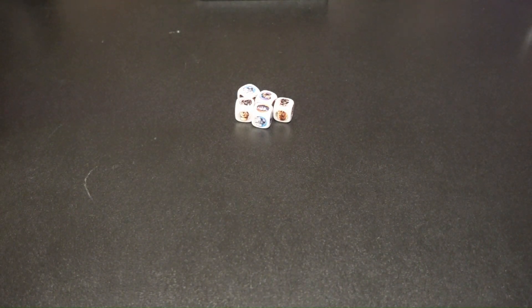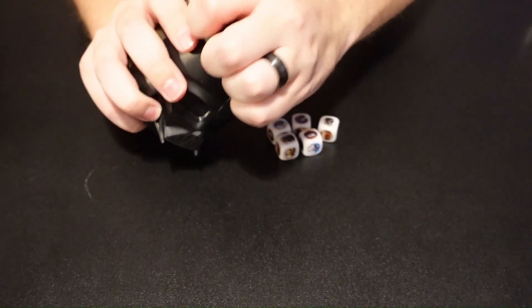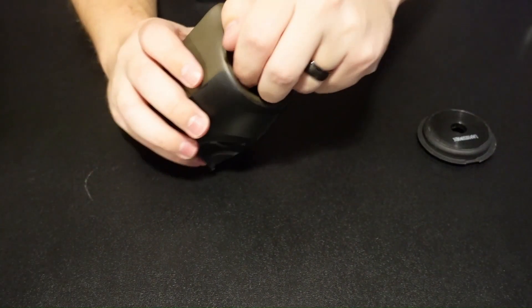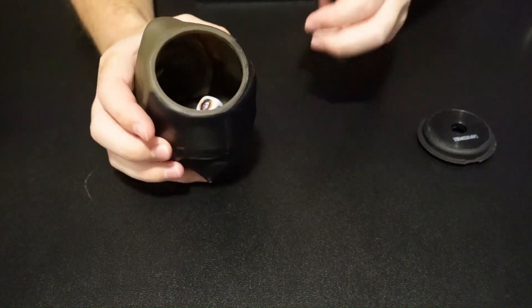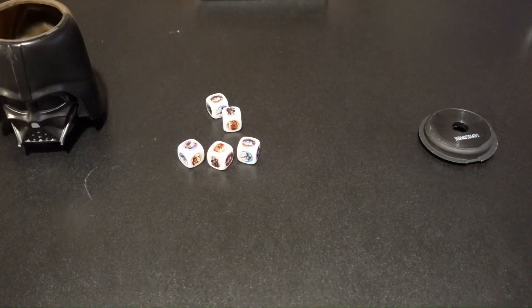What we're going to be doing is have each of the players take turns taking the dice and putting them in the cup that we use to store the game with. You'll put your dice inside of there, shake it up, roll the dice, and then you're going to look at what you rolled and declare whether you want to go Hero or go Villain. There are two different strategies with each of those.